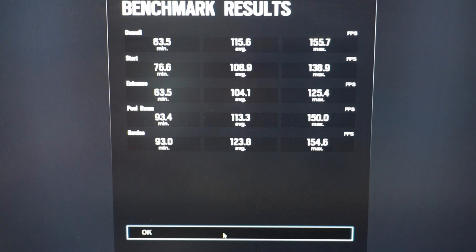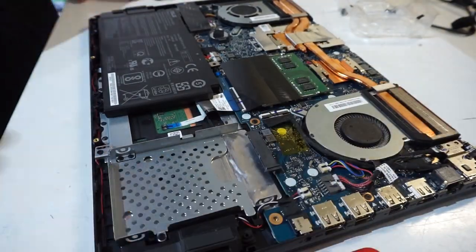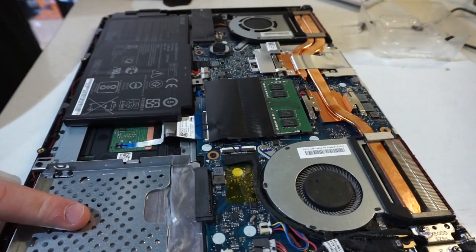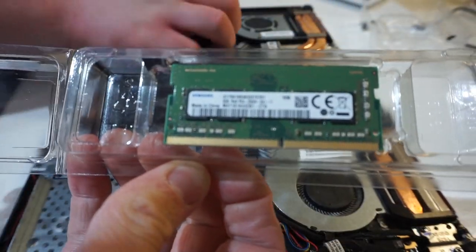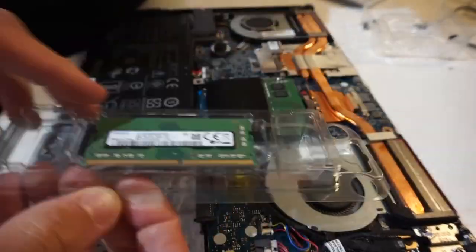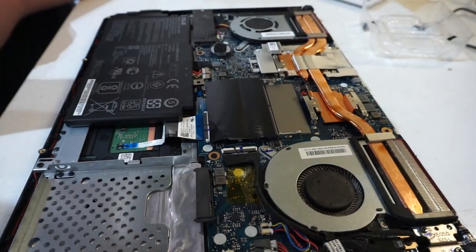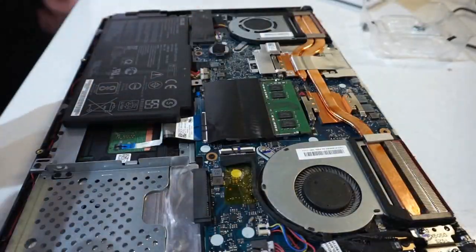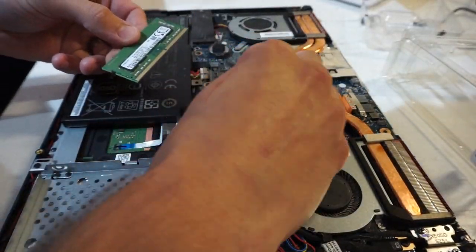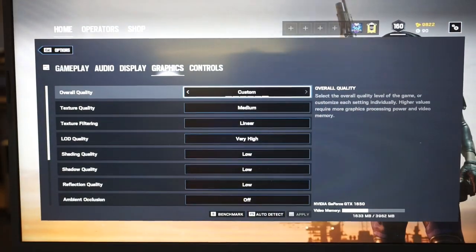Now I'll install some more RAM and rerun the test, then compare the results at the end. Here's one I've prepared earlier — I've already removed the screws and I will be installing another 8GB stick of 2666 into here. As a quick comparison, the speed rating on both sticks is the same and the CAS latency is the same, so they're a good pair to go together.